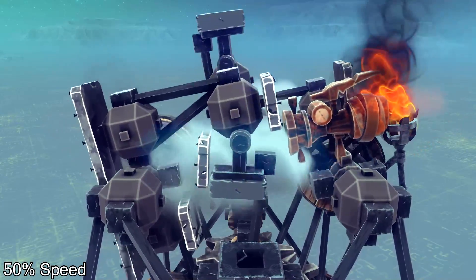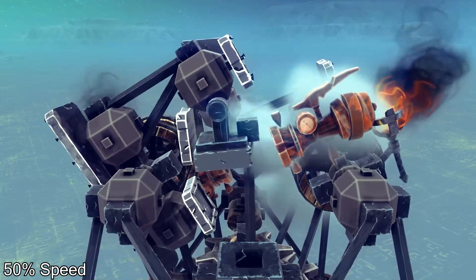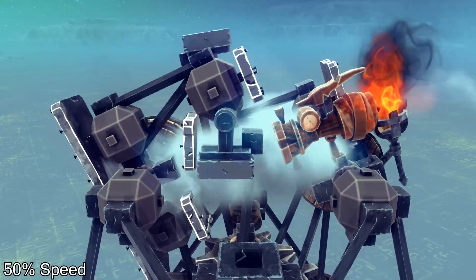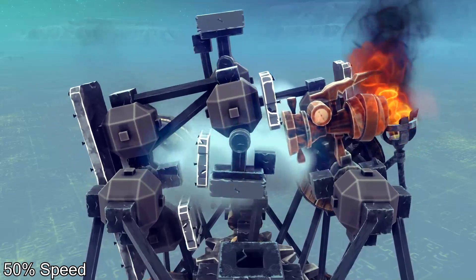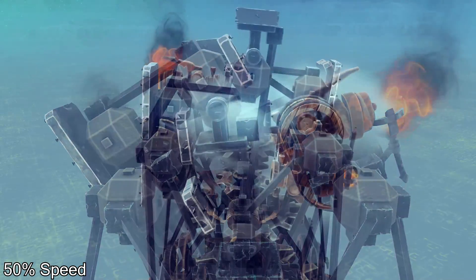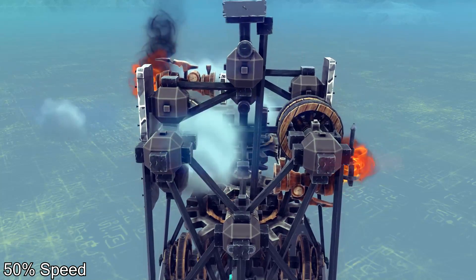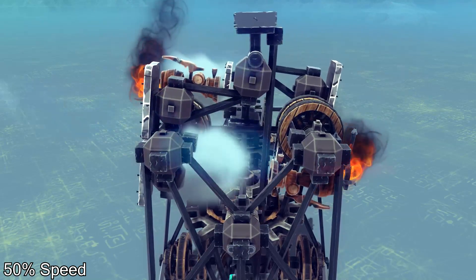The engine is designed so that the steam cannons will apply force at an angle to cam systems that are connected to the crankshaft or flywheel. The cannons can pivot in place, and they're linked with the rest of the system. This is so that the system is more effective at capturing power.